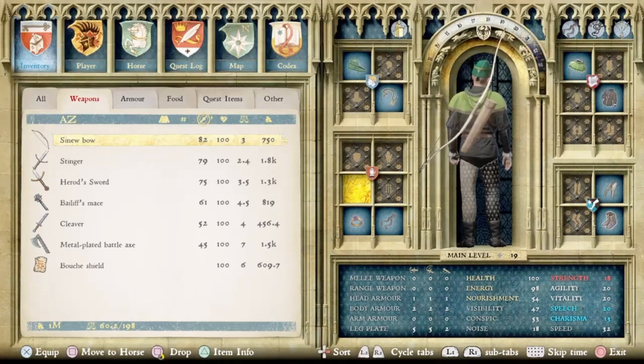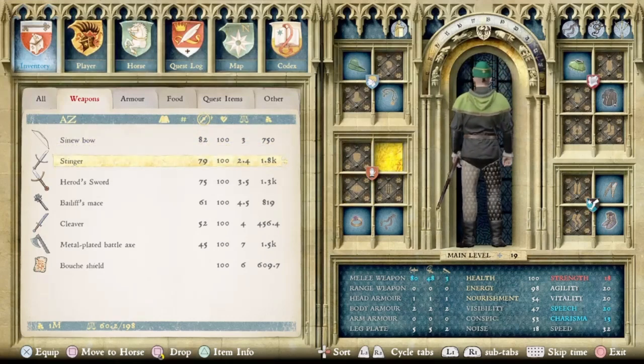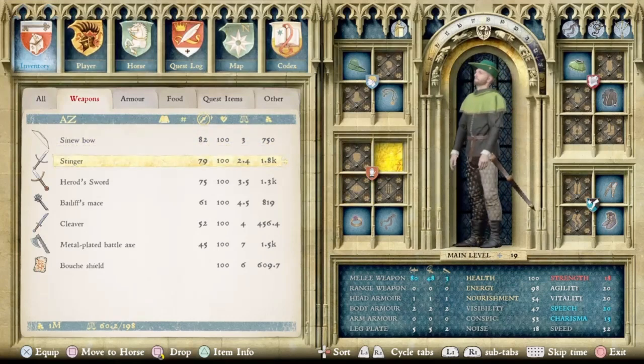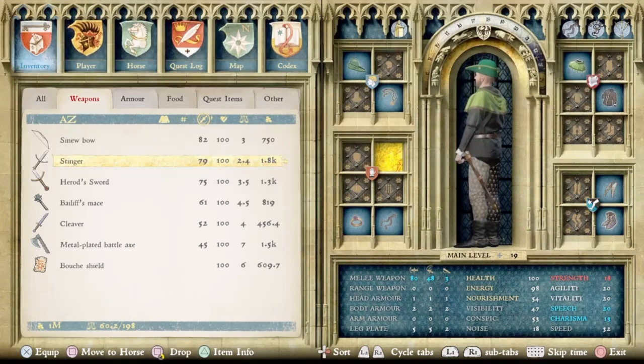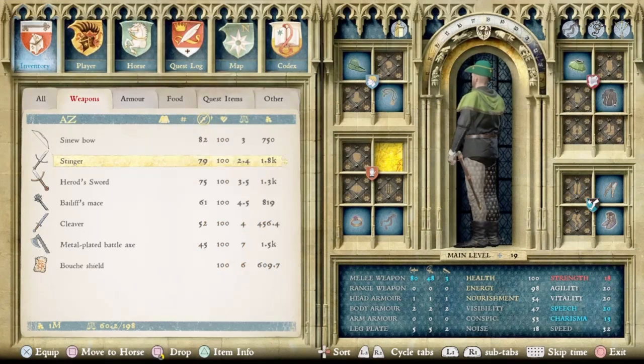Next down — I have them ranked in order of damage, by the way, so you can see which weapons are the best damage-wise. Next we have the Stinger, which is the overall best melee weapon in the game as far as damage is concerned, with a stat of 79, which is in stab. So that's an amazing short sword.